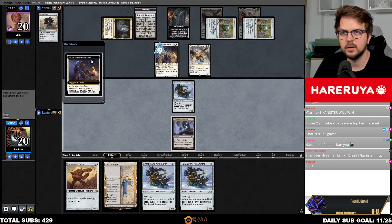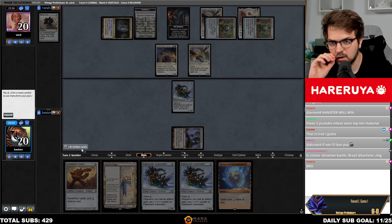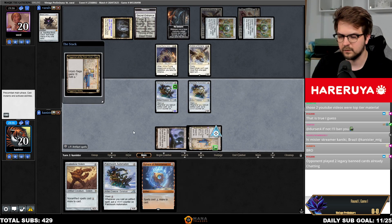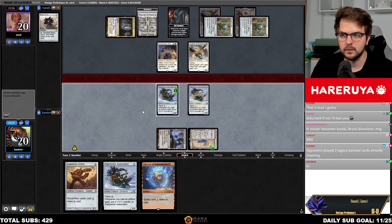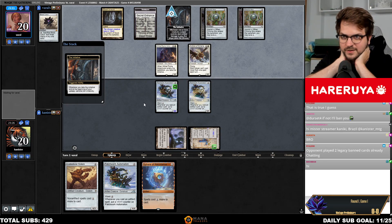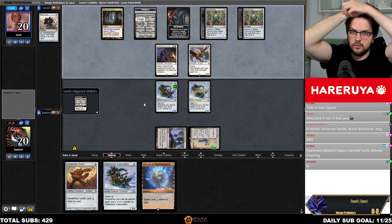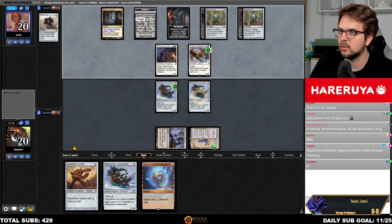Have we ever seen the opponent's deck not play Black Lotus turn one? Like, not Black Lotus turn one — I don't think I've seen that. I don't think that has happened. They've played two Legacy band cards already; it's just always Black Lotus. Opponent moves into Forge — it's gonna be tough to win through the Archon.